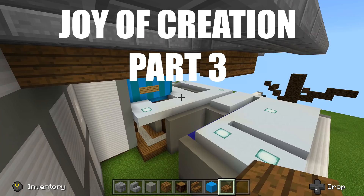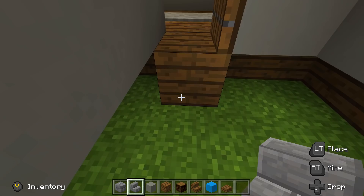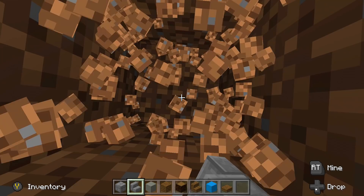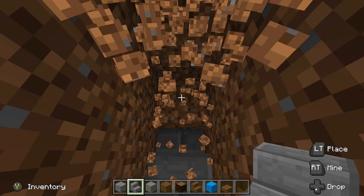All right guys, last but not least we just have to do the basement, which is going to be the only thing we really have to dig down into. It's pretty simple — it's a seven by eleven spacing for both rooms. Open up our door and head down into the basement. To get in, we need at least seven staircases from the door: one, two, three, four, five, six, and number seven right here. Dig all the way down and you'll have seven staircases going all the way back up into your room.